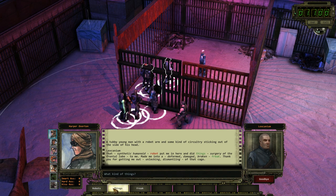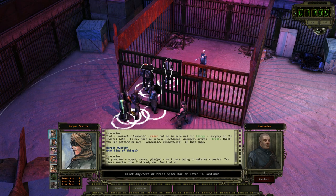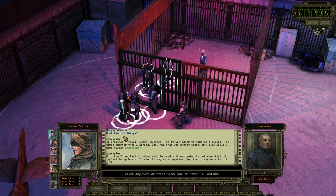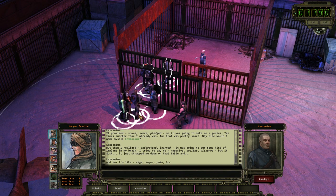'What kind of things did he do to you?' 'It promised, vowed, swore, pledged me it was going to make me a genius — ten times smarter than I already was, and that was pretty smart. Why else would I name myself Lexcanium? But then I realized, I learned — it was going to put some kind of implant in my brain. I tried to say no, negative, decline, disagree. But it just trapped me down on that table, and now I'm like... Rage. Anger. Pain. Horror.' I think it kind of messed him up.